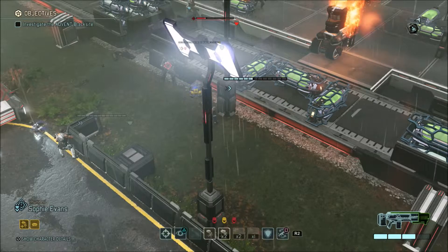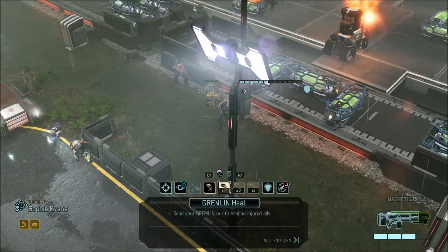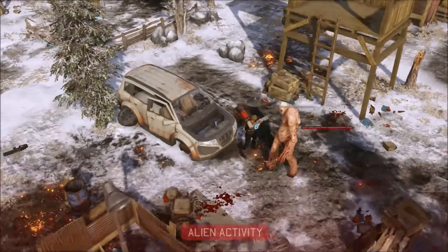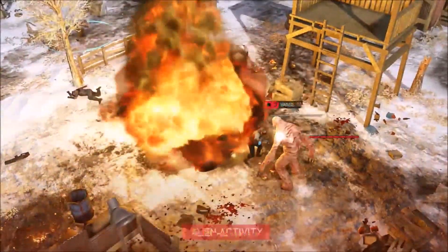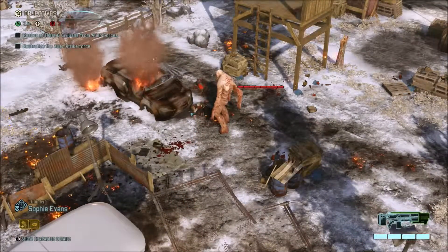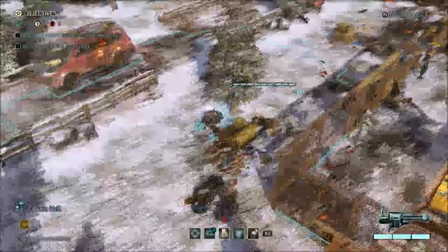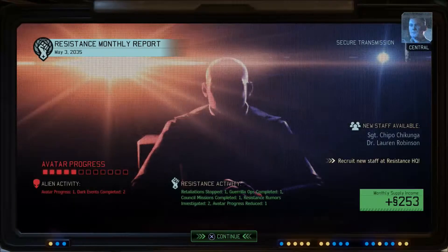In combat, soldiers must use cover to reduce the likelihood and damage of being shot, manage weapon reloading, and heal comrades when possible. Critically, if a soldier dies, they are dead forever — permadeath. If you've fully levelled up a soldier and they die, you lose them permanently, making future missions very difficult if you have no replacement in that role. Your opponents can also use cover, do area attacks, and set ambushes, and will try their hardest to wipe out your resistance movement.